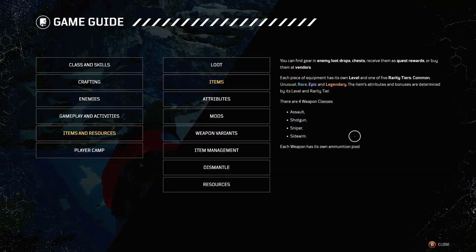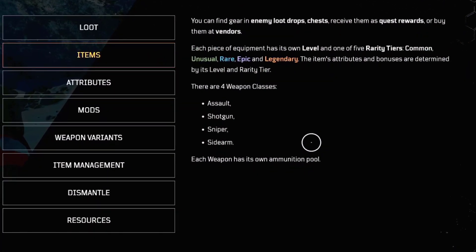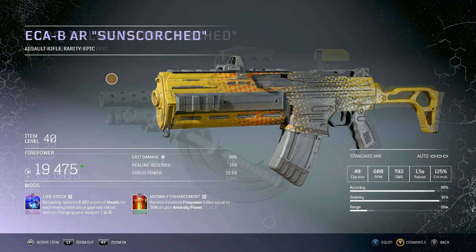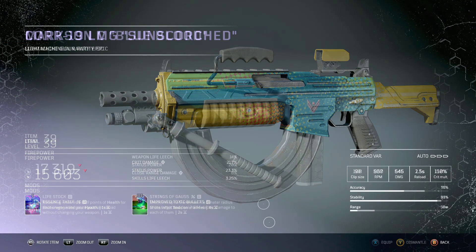There are four categories of weapons in this game: assault weapons, shotgun, sniper, and sidearm. Note that the assault weapon category includes assault rifles, light machine guns, and submachine guns.